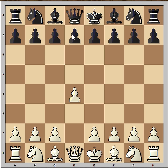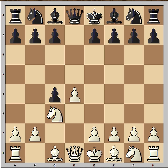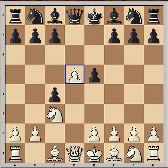White started with d4, black played d5, c4 and black captured on c4 and we have a Queen's Gambit Accepted. Nc3 and in this position black can continue in many different ways like c6, Nc6, e6, a6, Nf6, c5 and e5 was black's choice in our game. White continued with d5.